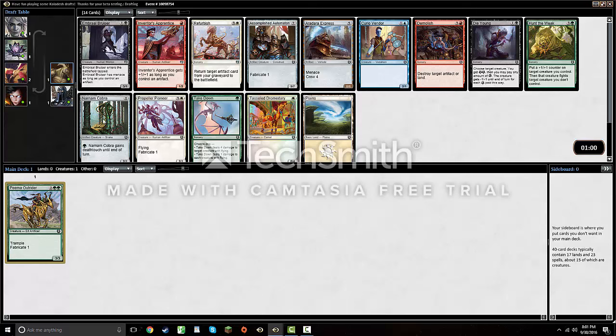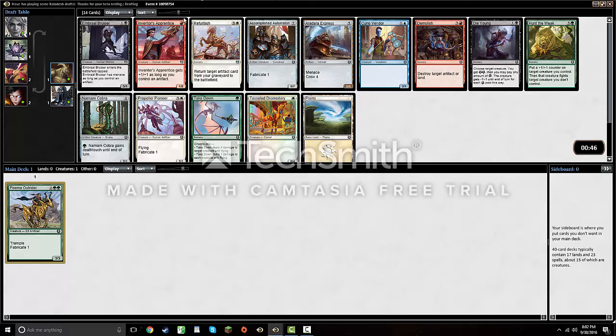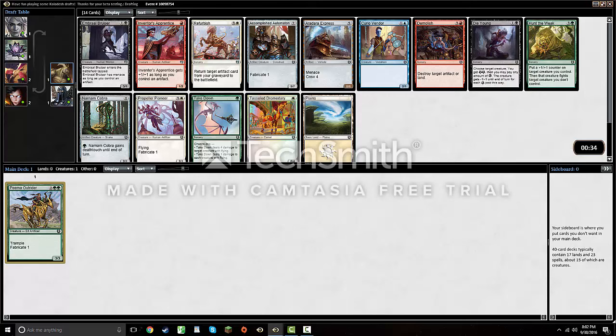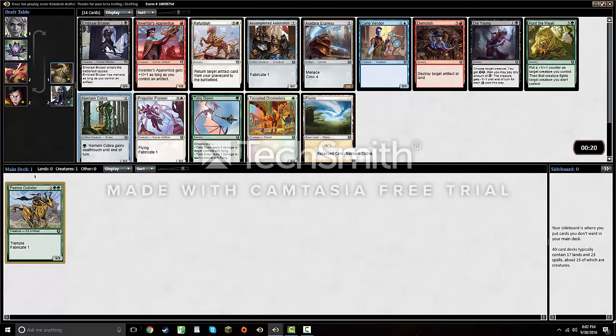This pack doesn't look quite as strong. Narnam Cobra seems like a really good card — if you're in green it's just a two-mana deathtouch creature, which seems pretty important in a world full of giant vehicles you need to take down somehow. That's actually another reason I didn't like Nature's Way in the last pack — sorcery-speed removal seems much worse in this set. Hunt the Weak is also pretty good, but other than that this pack looks kind of weak. Ardara Express might end up being good but Crew 4 is pretty prohibitive. I'm gonna take the Narnam Cobra; there's nothing else really worth taking, and it's better than Hunt the Weak for sure.